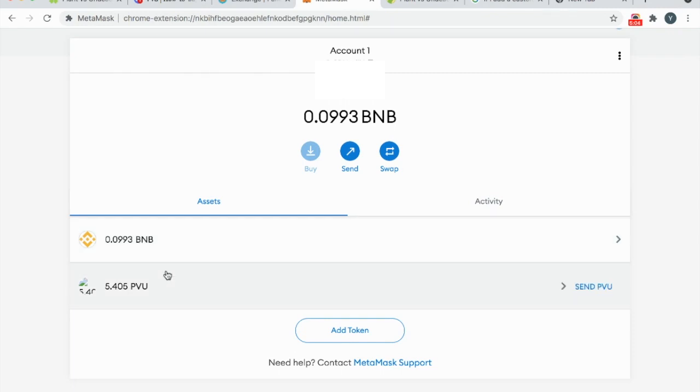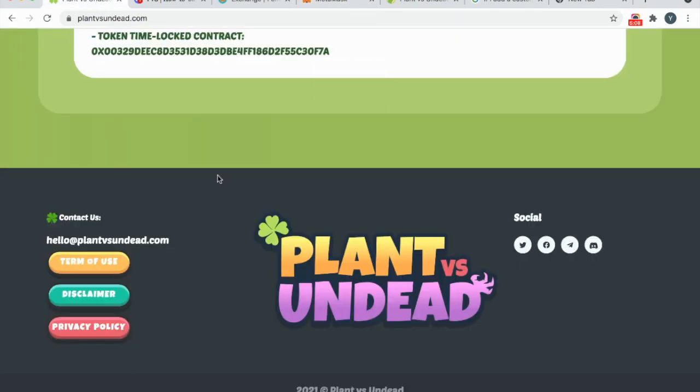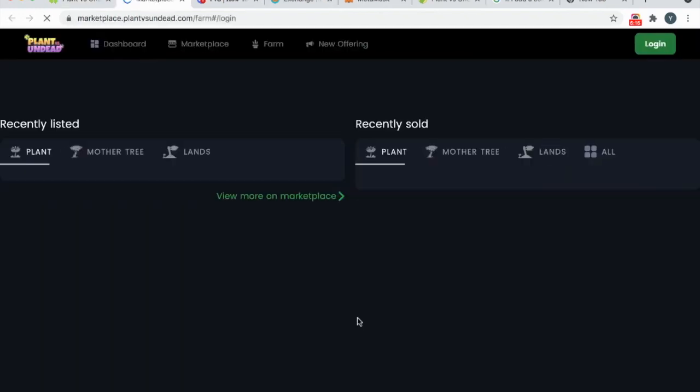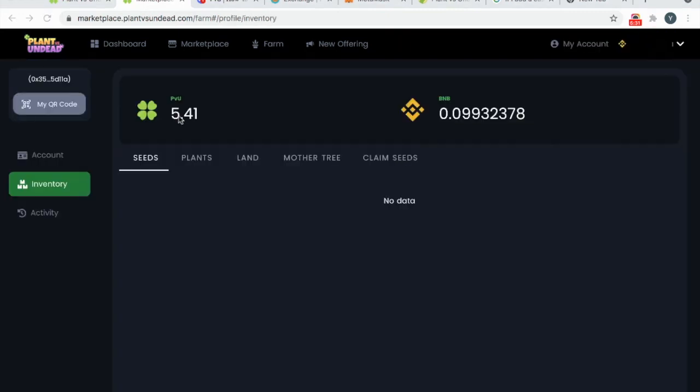Now go ahead and go to Plant vs Undead. Press Farm and log in with MetaMask. There we go — you have your 5.4 PVU in Plant vs Undead as well as whatever BNB you have left.